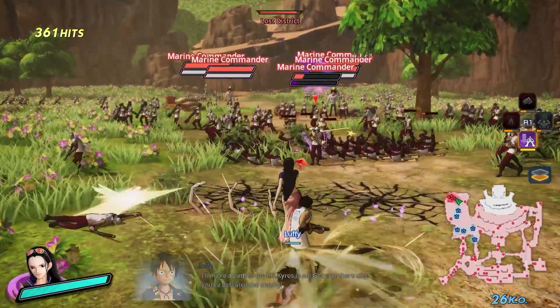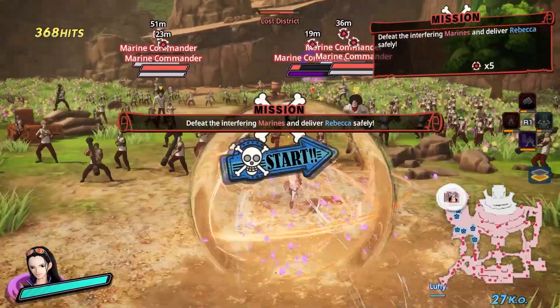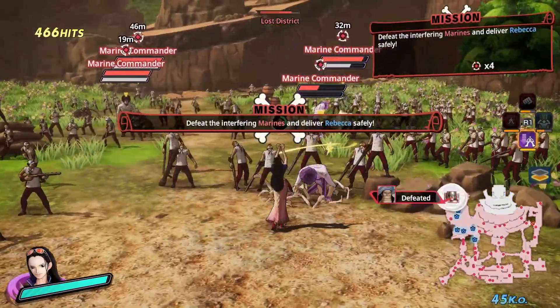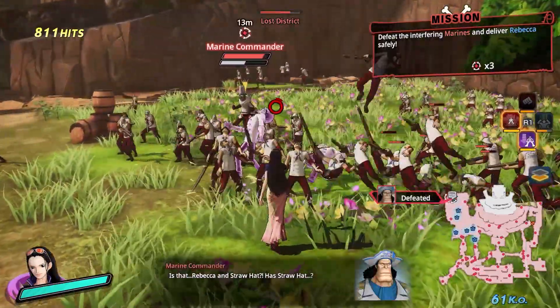In the later parts of the game, the character combos and actions greatly improve as they grow up. This makes the time that you put into the game worth it, as you pretty much watch the Straw Hat crew become more and more powerful. This also makes the game feel less repetitive as you enter later arcs.